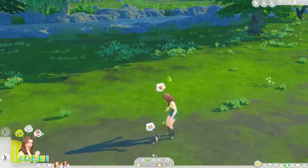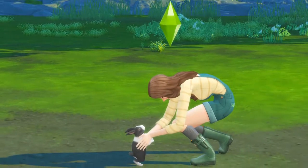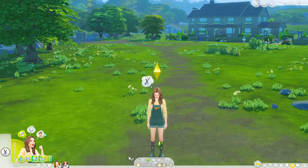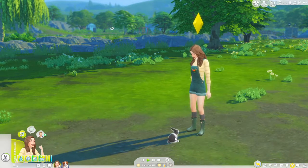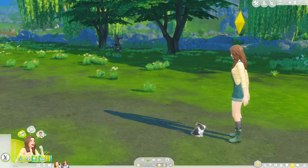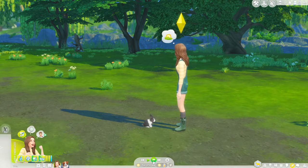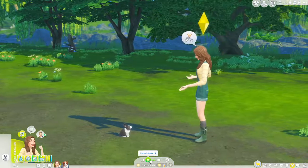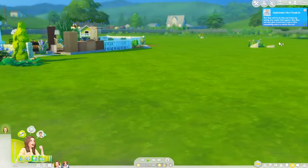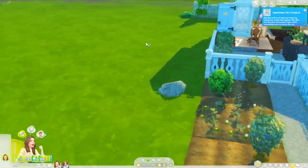I want to see what this looks like — oh my gosh, I love it! How cute is that! So cute — look at it jump! We should name it. We'll call it Bun Bun! Hi Bun Bun, you're so precious. I can ask it for gardening help — Bun Bun will try to help Venus by eating any weeds that appear, and will give oversized crops a little something extra to enrich the soil. That is so funny!